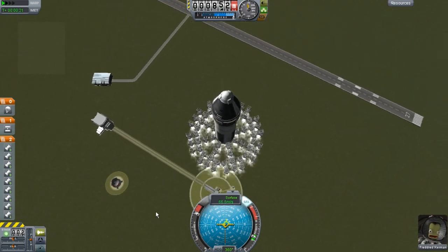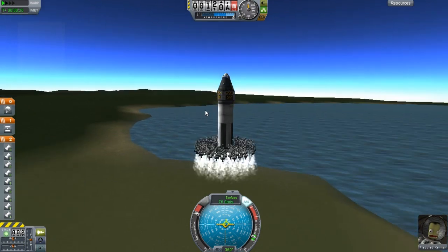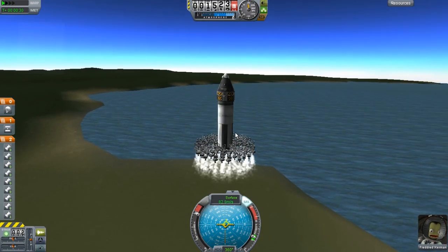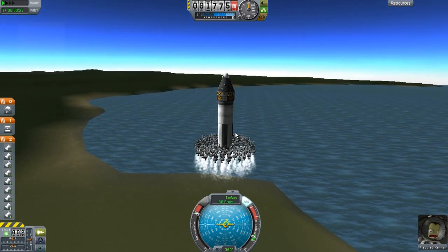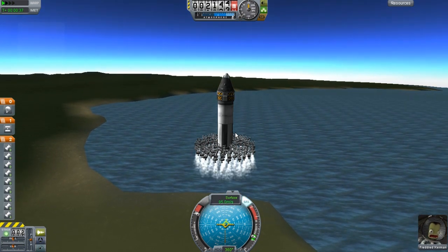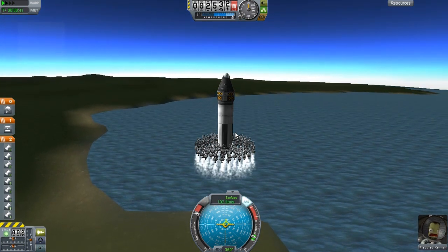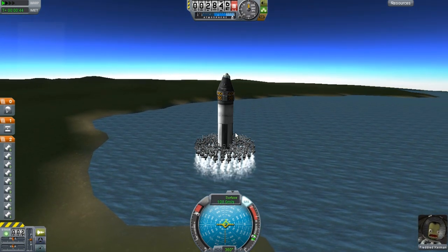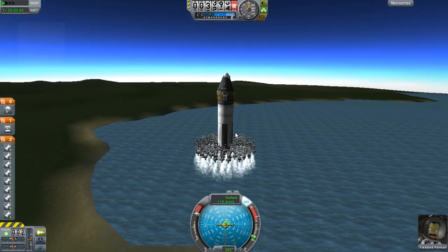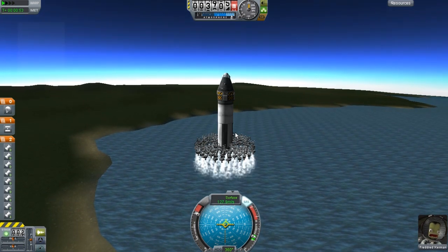I still don't understand fully how this thing can fly — it's just absolutely insane. As you can see, we got Frederick in the cockpit. I feel sorry for him, but I mean, there wouldn't be a terrible space program without him. Bill, Jeb, and Bob are in a better place right now — they're actually on a space station I built.